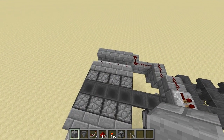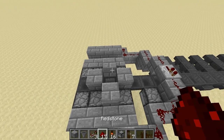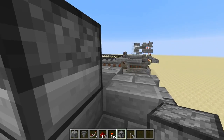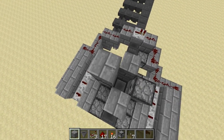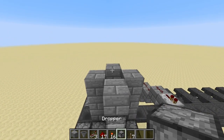Now we want to put in the droppers for the modifier ingredients — the redstone, glowstone, gunpowder, and fermented spider eyes that are going to go in after the main ingredient. They're just going to fall into the main hopper line from these droppers over here. So we place those over here.